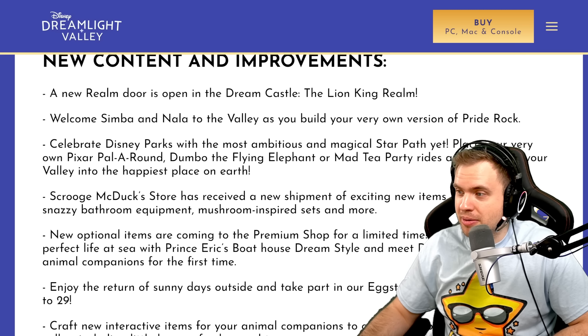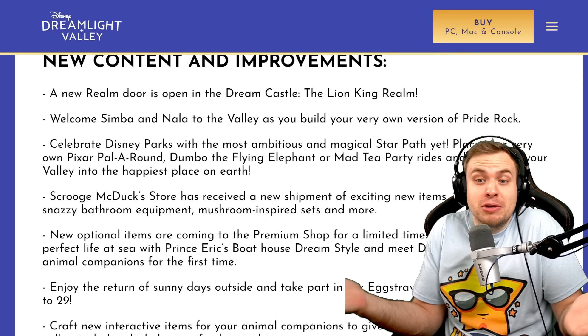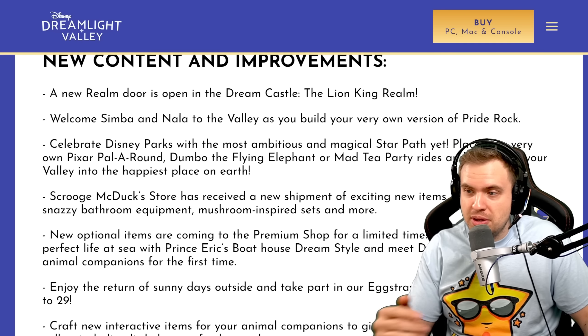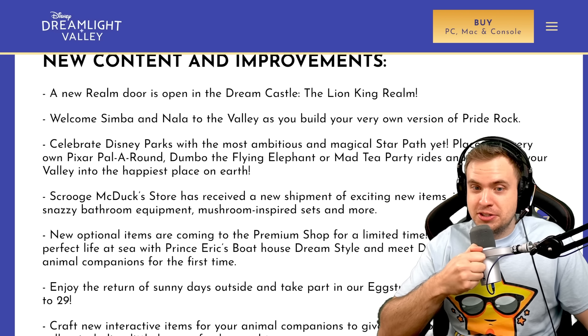Celebrate Disney Parks with the most ambitious and magical Star Path yet. Place your very own Pixar Pal Around, Dumbo the Flying Elephant, and Mad Tea Party rides, and transform your valley into the happiest place on earth. Well, it would be happier if people could actually ride the rides, but I'll take it anyway. And this is a confirmation that these items are going to be part of Star Path and not the Premium Shop. So point two for Star and Sky.